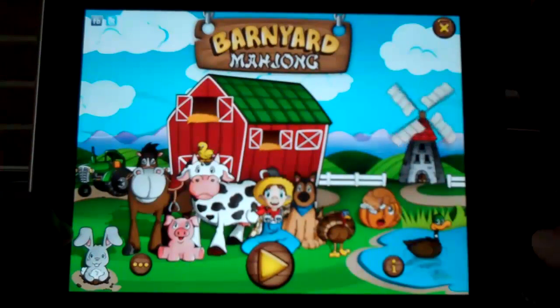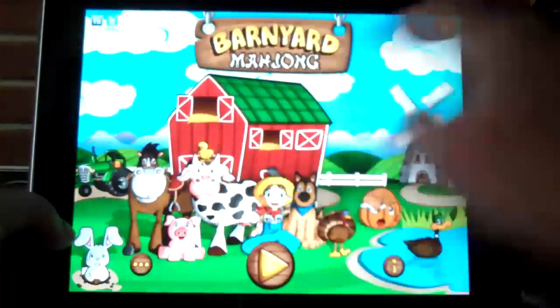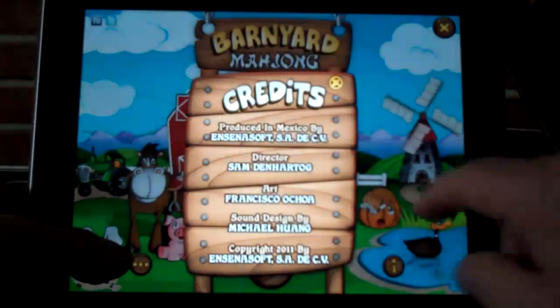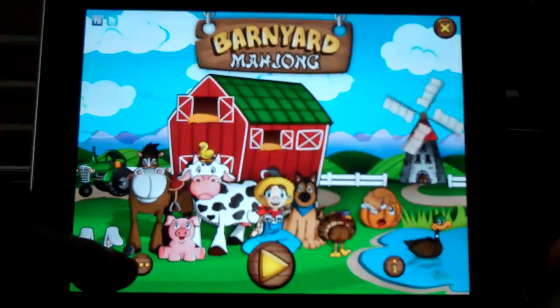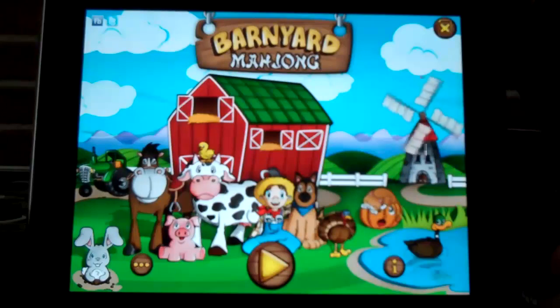Once you've played every level, this button on the home screen lets you reset all your scores. In the lower right is the info button. The button by my left thumb will take you to Incentisoft in the App Store, where you can leave a review or see the other games we have to offer.